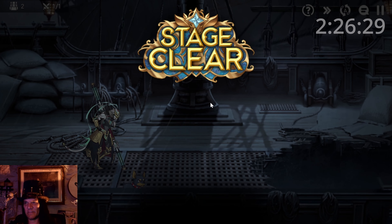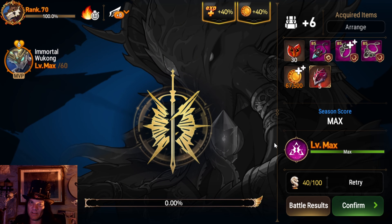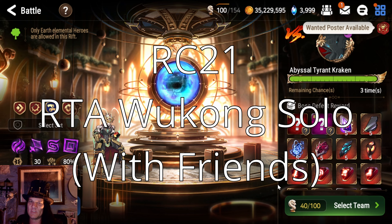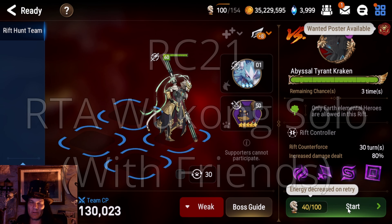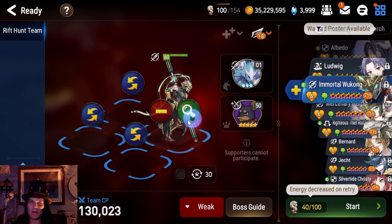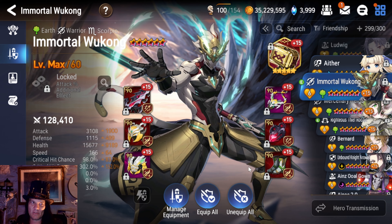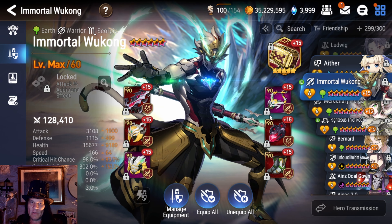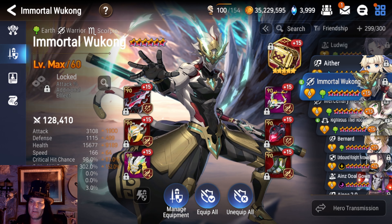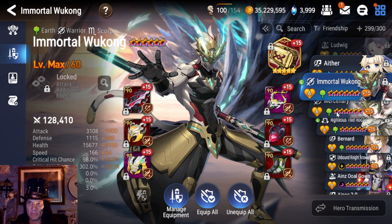Now it wasn't as fast as the other team, but it was a solo clear. But I think we can improve on this. I think solo Wukong — yeah, that's nice. But why do we have all these empty spots? What can we do with those empty spots to make things happen? Let's talk about Wukong. A lot of people have said, 'I hate that I have to have a Wukong on Rage and Damage to deal with Rift.' You know what? You don't. You can totally run an RTA version of Wukong. So let's go ahead and build that real quick.